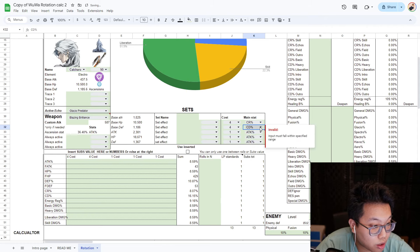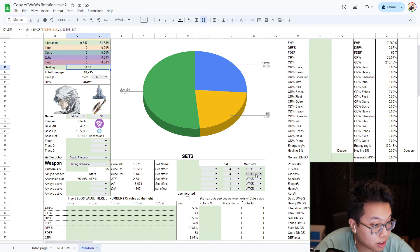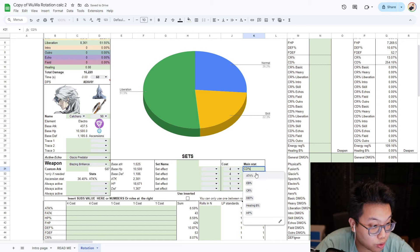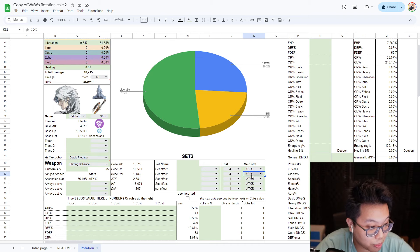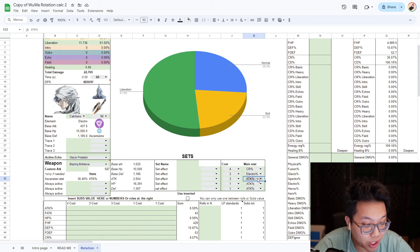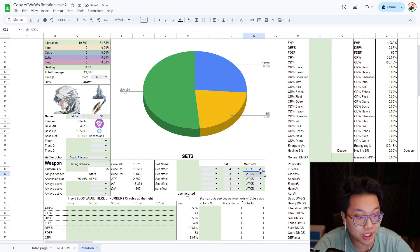But when I change the setup to four and one — attack percent and crit damage — that says 18,715 instead. If I make it crit chance, that's 18,597. Two crit damage instead? That's even less — 16,220. All of this is still less than if you just decided to use element percent. The damage is still higher than any variation that has 44111, even with an attack percent and electro instead. Even with four attack percent and crit rate in a 43311 setup, that's still better than 44111.